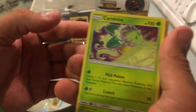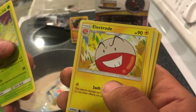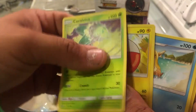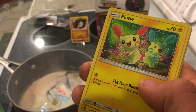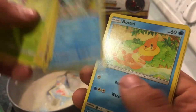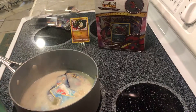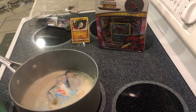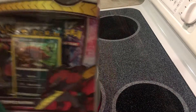If you guys get some pulls online with the code, please comment below and tell me what you got. Carnivine, Electrode — I love Electrode, he just looks like a creep in a good way. Floatzel, Jynx, Plusle, Totodile — oh my god, I love that artwork — Weavile, that's a very good one too. Scrafty and a holo Keldeo — I just want to look at this some more. Yeah, look at that boil going. Box number two.